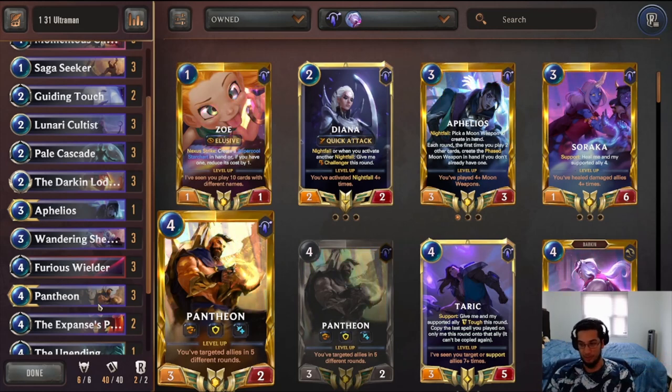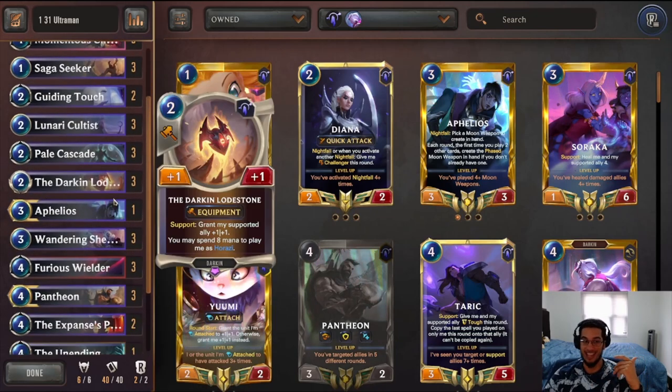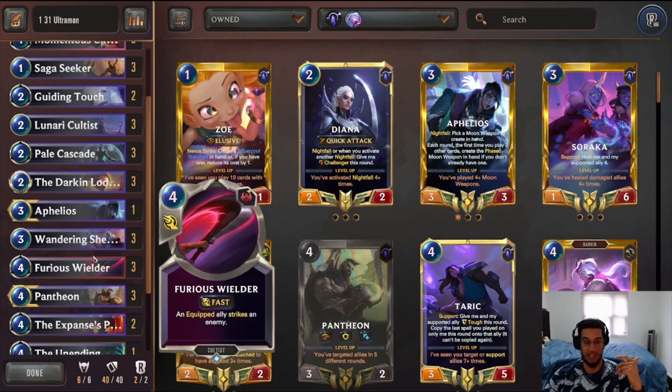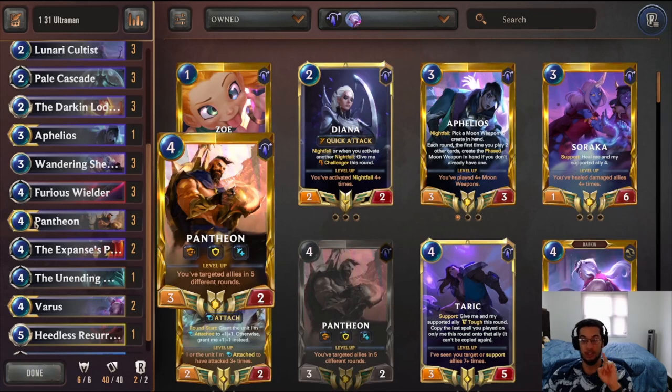This deck can level up Pantheon just as quick as other Pantheon decks. The Expanded could be leveled up by turn six, turn seven at the latest, because of how cheap you can get those gems to actually level your Pantheon — and because you can cycle the equipment if you get two pieces, like the Lodestone plus anything from Improvise. So that's one win condition: level up Pantheon and drop your big Pantheon with all the keywords to win the game.